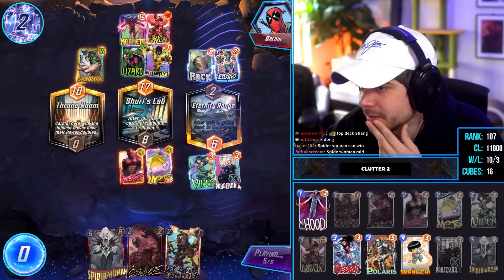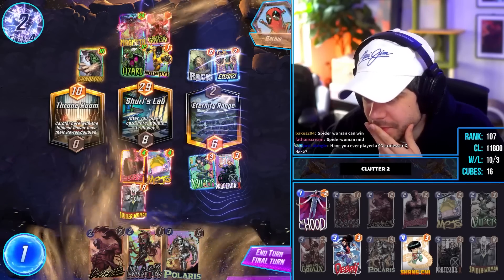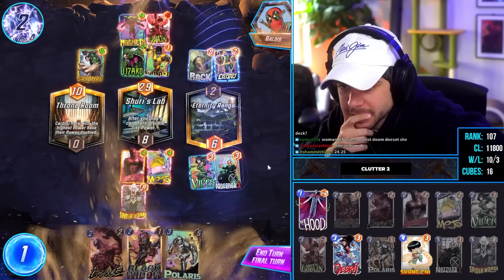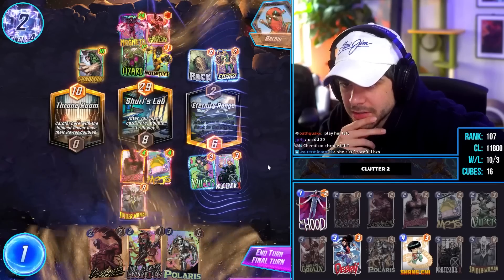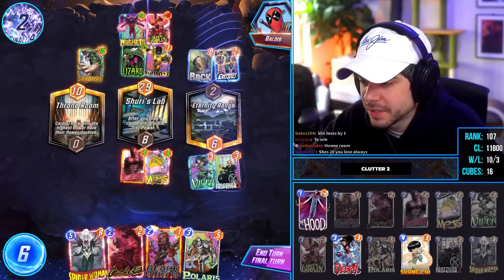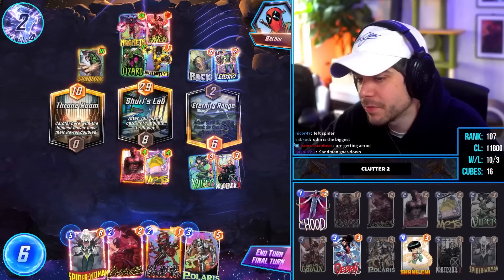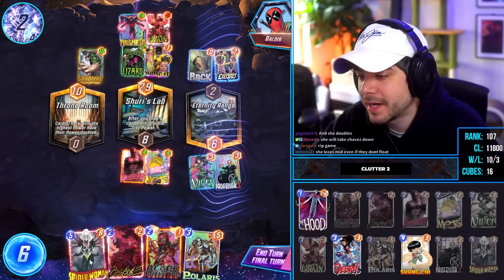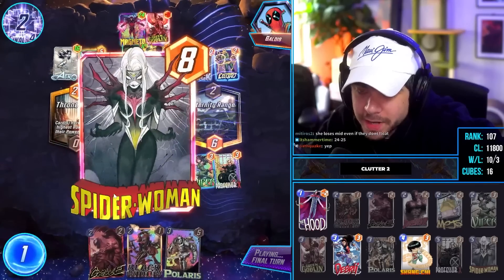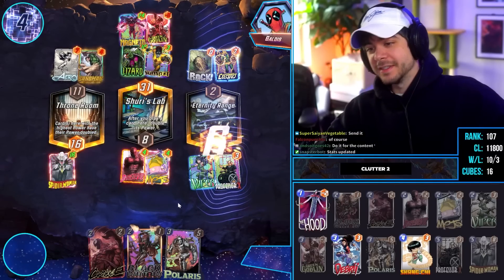Spider-Woman is 16, we remove four, but they float. I played through the Professor X deck - if they float more than two... She's gonna lose - she's 20. Oh wait, 16 and I remove four, so I just lose right? Sandman will go down if they arrow, I win. I don't think they have a card bigger than nine. Do I see it through? Wow, that was pretty clean.